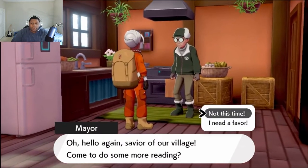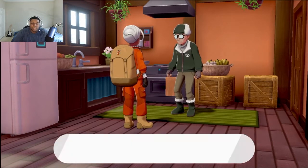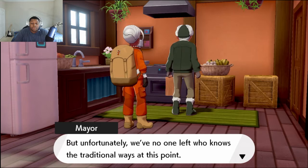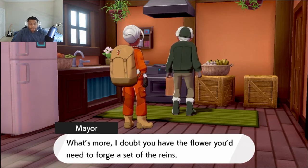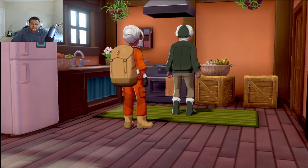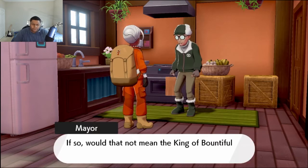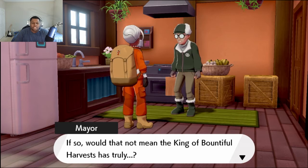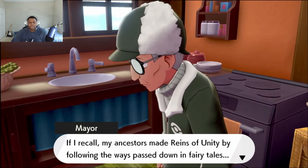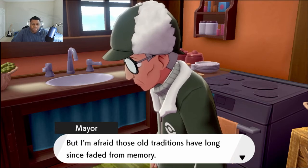Hello again, savior of the village. Come to do some more reading? I need a favor. You want me to make a set of the reins of unity? Well, that presents a bit of a problem. If my dear great granddad were still around, he'd have been able to make you a set. But unfortunately we've no one left who knows the old ways at this point. What's more, I doubt you have the materials you'd need to forge a set of the reins. I got a petal at least. Is that a petal from the radiant flower? If so, would that not mean the king of bountiful harvest has truly...? No, no, no — I dare not hope. My ancestors made reins of unity by following the ways passed down in fairy tales — two key materials: a flower and hairs from a Pokemon. But those old traditions have long since faded from memory. Still, how could I refuse a favor to such a kind and hopeful guest? The materials, if you please.